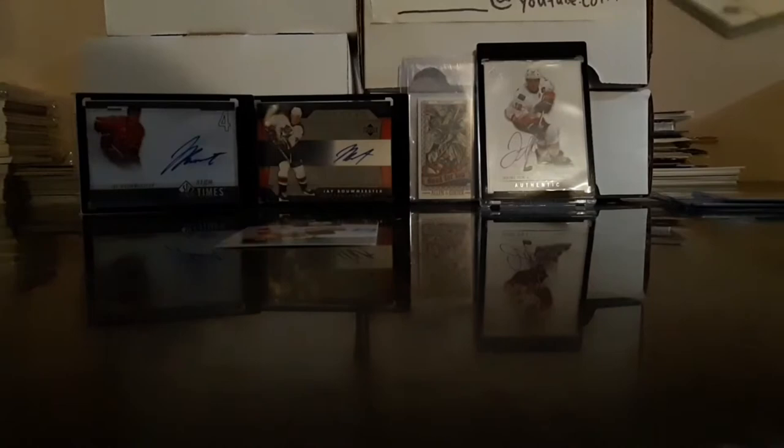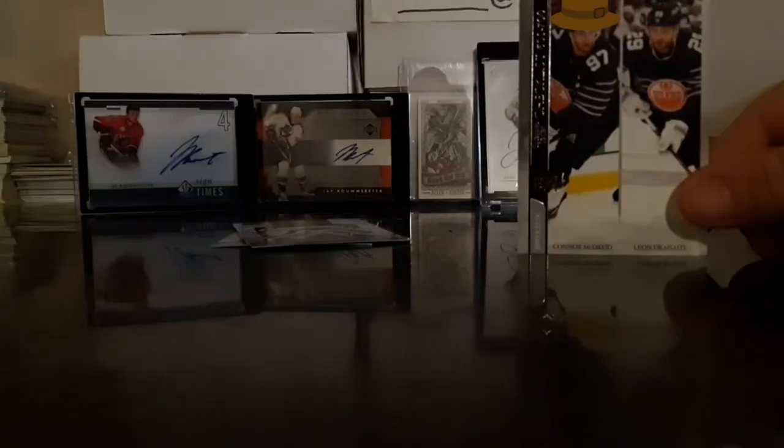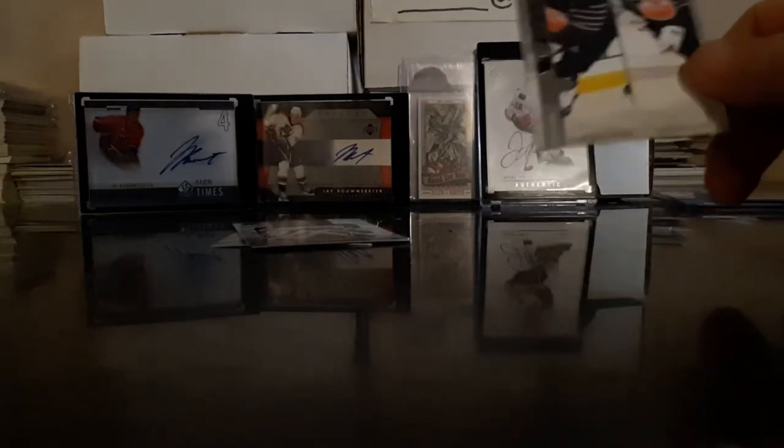Into the next pack here. We got a T.J. Oshie all-stars, David Pastrnak same all-star jersey. Luke Kunin in there. Stefan Noesen base. There's an ovation here for John Gibson on the Ducks — that's a nice card, I kind of like these ovation cards this year, they look pretty nice. Cal Petersen on the Kings — another really good young goalie, he's going to be sick in the next couple years. Nikita Zadorov base. And then we got the McDavid and Draisaitl checklist — that's a nice one.